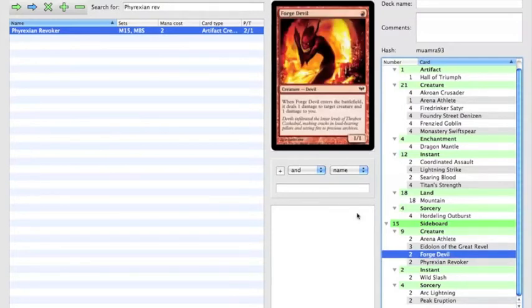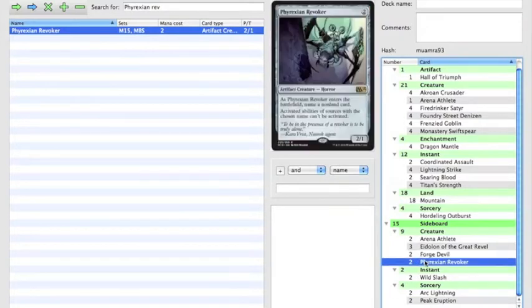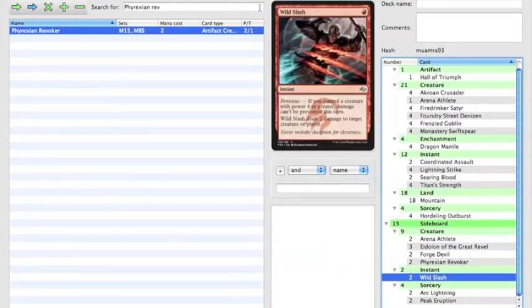Two Forge Devil, mainly against the mirror or other aggro decks — deals one damage to target creature and one damage to you. Be careful: if you play it alone it has to target itself, so you just end up spending one red mana and taking damage for nothing. Two Phyrexian Revoker, mainly against planeswalkers. Two Wild Slash, good against Abzan aggro with Fleecemane Lion, Rakshasa Deathdealer, and Heir of the Wilds.